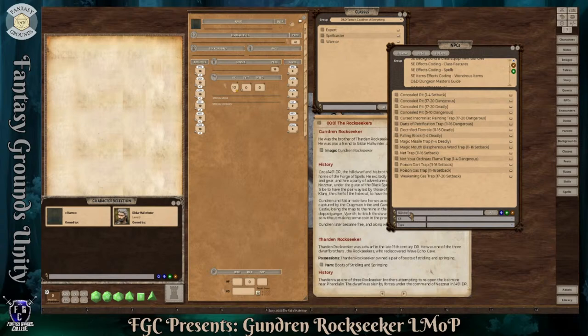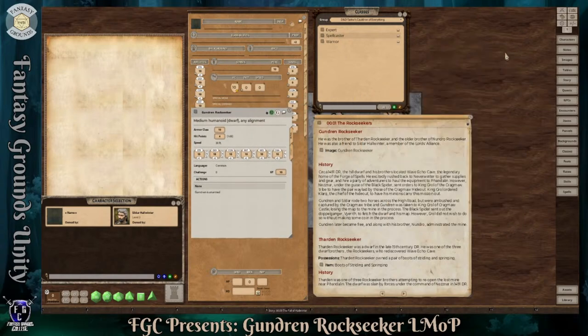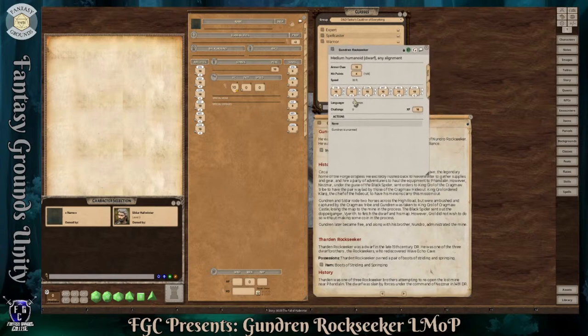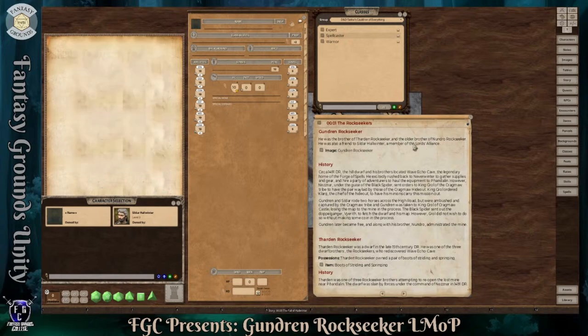Let's go with Gundren — I'm sure there's a few versions of him. There's the one from Lost Mine, and here's the copy that I made earlier. So I'm going to open that up. It says he's a medium human, alignment any, and there's really nothing on here except for just some notes. They made him very, very generic — he doesn't even have any of his dwarven abilities. This is a generic NPC. It says he's unarmed, so we can kind of go with that when we build this character.